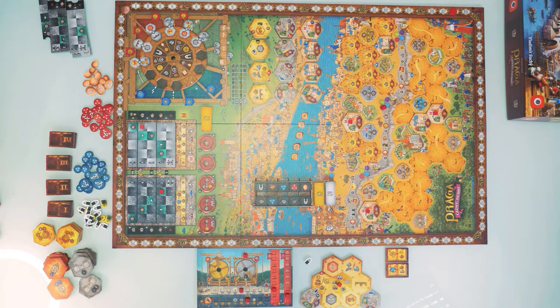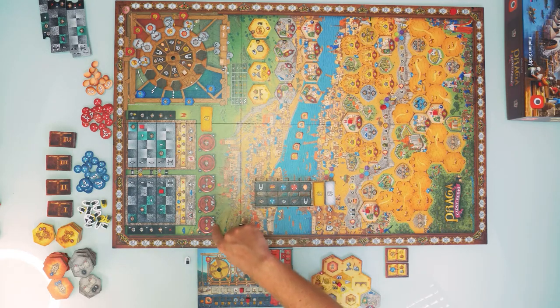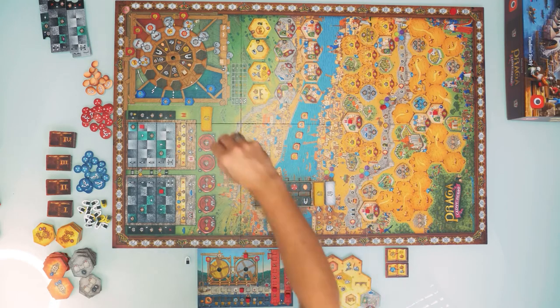A few rules I haven't demonstrated yet: if any column on the university or cathedral tracks is filled to the top, any further upward movement in that column gives you two victory points automatically. If your mine marker reaches the final space on the track, you can't build more mines, but you can take any of the seals from the board and place one of your markers on it.